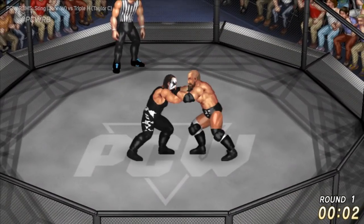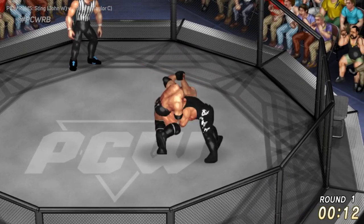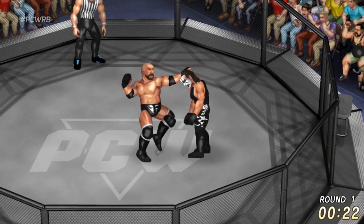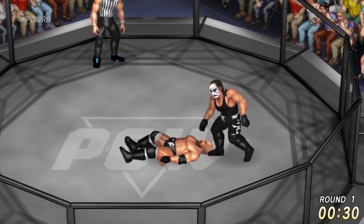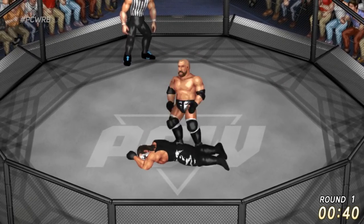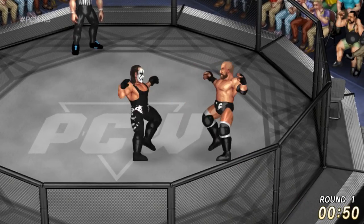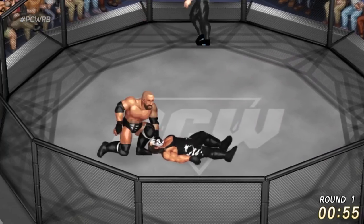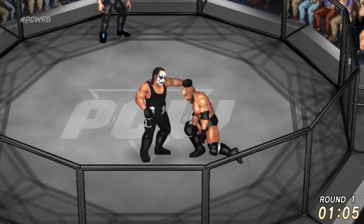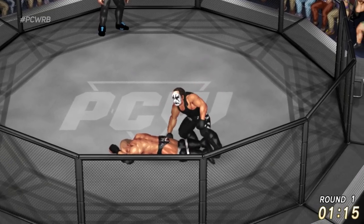They are destined to do this forever — Triple H and Sting going head to head one more time in PCW. It's gotta happen. Sting representing John W, Triple H representing Taylor C. Back and forth between both men — they are just so equally matched, it's insane. A judo throw from Sting, who's been hitting the jujitsu classes, striking down Triple H as he goes in for the kill.